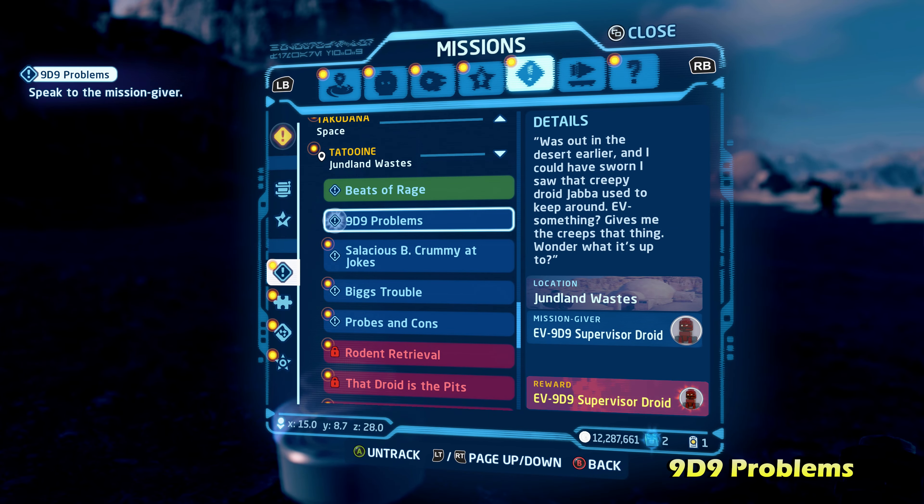Next up we're going to do Biggs Trouble, spelled with two Bs for the Biggs Darklighter character. This is going to be right next to where you land on the landing pad. Talk to this character — he's going to have some supplies that you need to escort. You'll then have to get into your vehicle and travel to Yavin 4 Space. This couldn't be too simple because you will get stopped in the middle of space — I think at least two or three times.